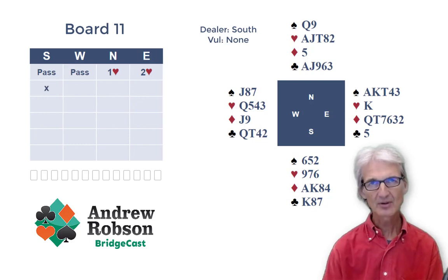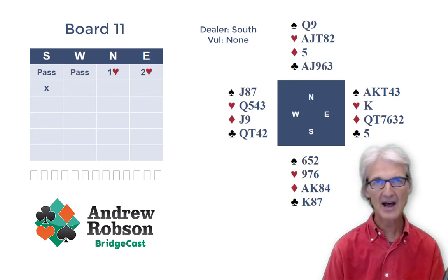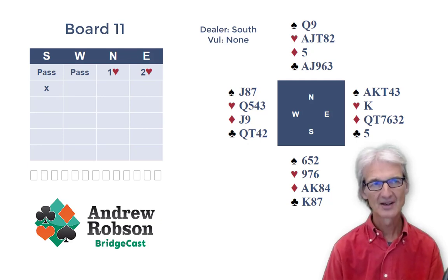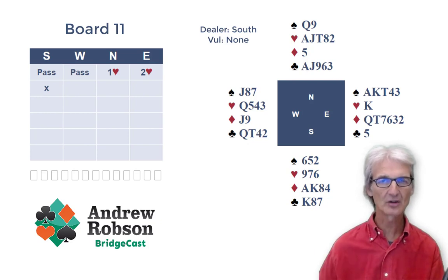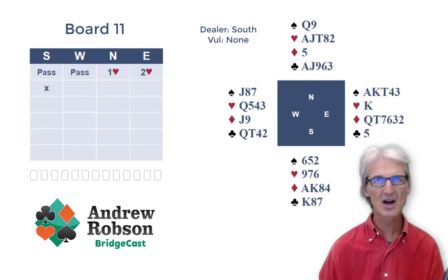Now that double — I've come round to the view that it's best played as saying, partner, I would have bid two hearts there or thereabouts. But traditionally it shows general values. In either case, it's probably the right call for South, who wants to show partner something. West goes two spades, a preference bid with three cards in spades. North, emboldened by partner's double, shows their second suit: three clubs.